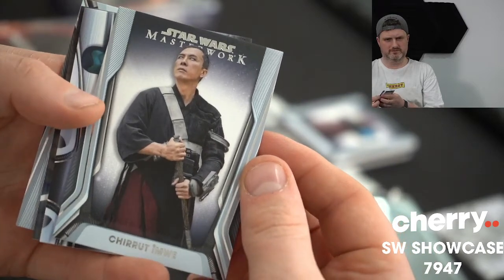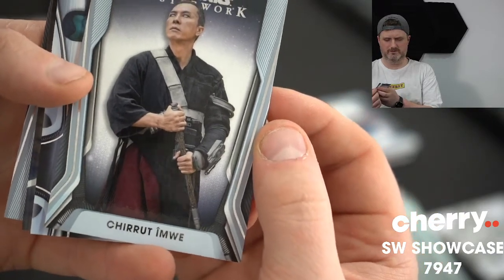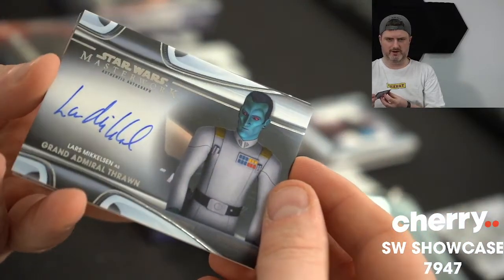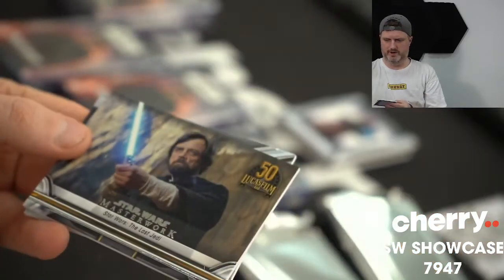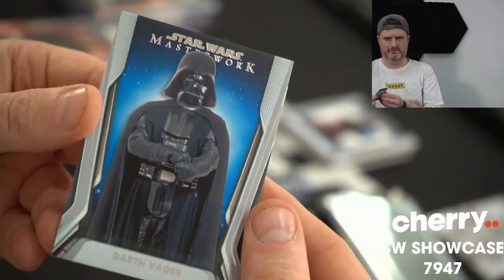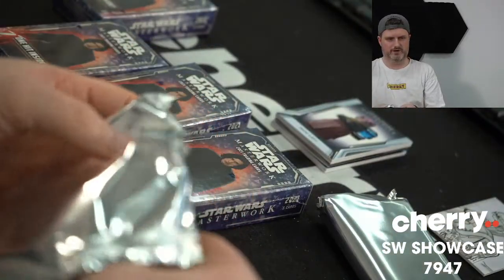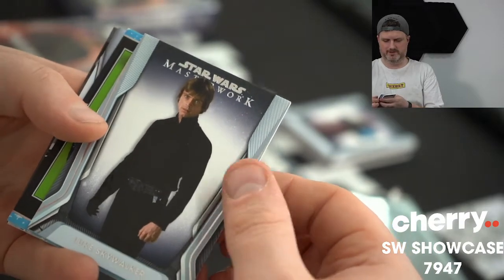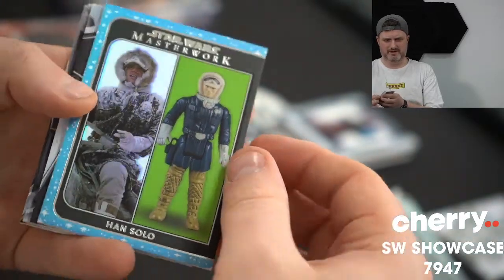Chirrut — how do you say that last name? I-M-W-E. Imwe? Next auto is Lars Mikkelsen as Grand Admiral Thrawn. Darth Vader blue. Luke Skywalker, Han Solo. I thought that card was damaged, but it's just the pattern. And that'll be numbered — it's a 299.